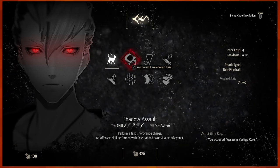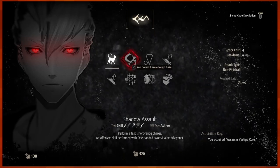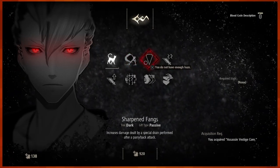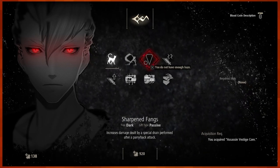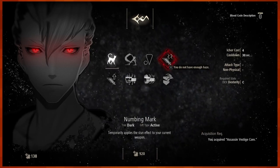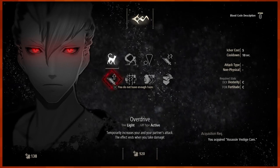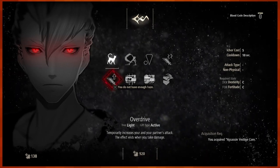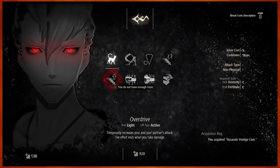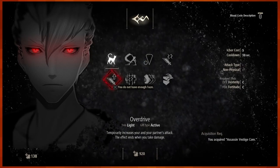Perform a fast short-range charge — an offensive skill performed with one-handed swords, halberds, and bayonets. Sharpen Fang Steal increases damage dealt by special drain performed after a parry slash back attack. Numbing Mark causes the stun effect on your current weapon. Overdrive temporarily increases your and your partner's attack. The effect ends when you take damage. That's pretty great.